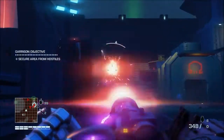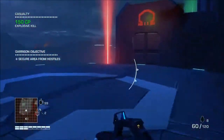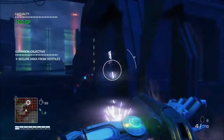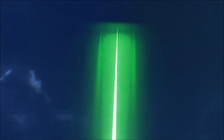Enemies can take a surprising amount of punishment from a minigun. And that's how you take an outpost in Blood Dragon — the flashy way.